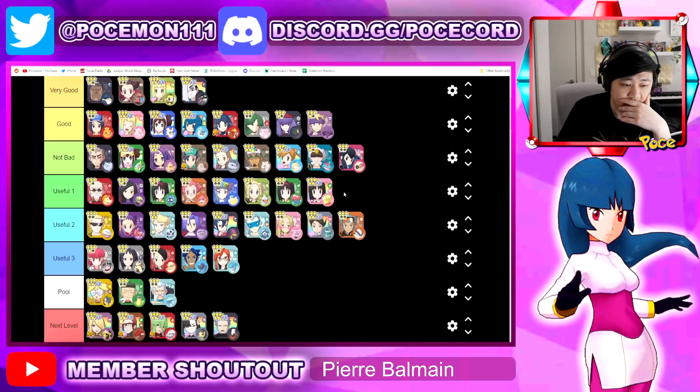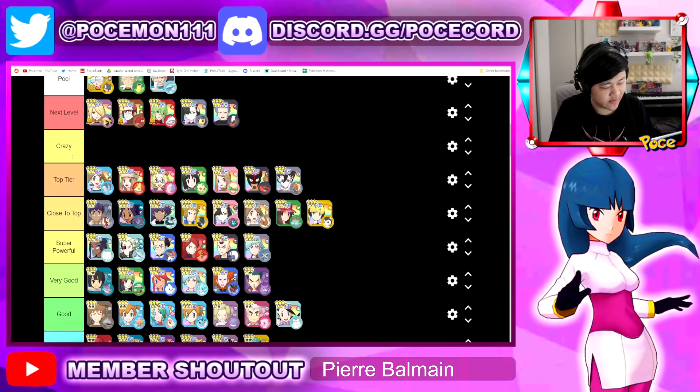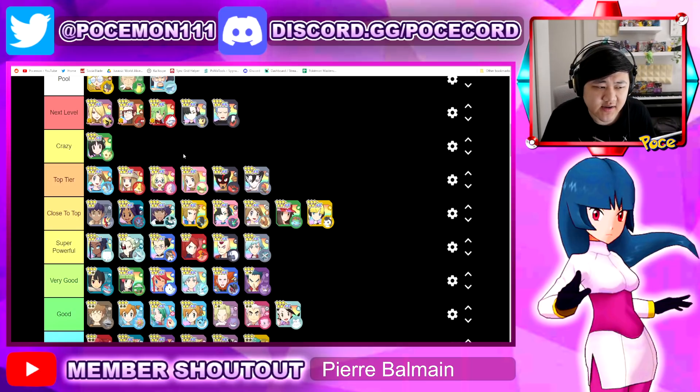We added a tier in between the first and second, and we're going to move SS Erica up one. She's relatively easy to set up for a sync nuke, very very powerful, obviously has the sun stuff. Her single target DPS is very very good, and the nuke is very very nice as well. She's a very reliable, solid weather setter that can deal some really really good damage.